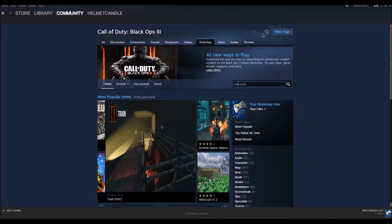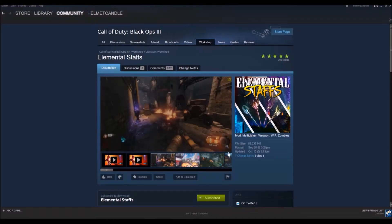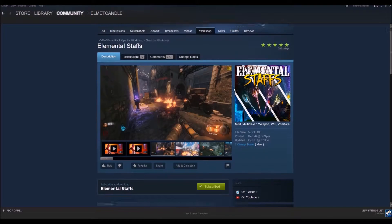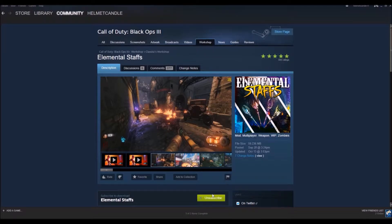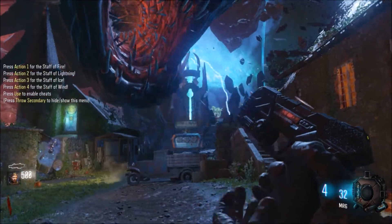You put in 'elemental staffs' in the search bar — this is only available on PC. There you go, elemental staffs standing right there. Download it, aka subscribe to it, and it'll download to your Call of Duty Black Ops 3. Then you start up a game of Revelations.